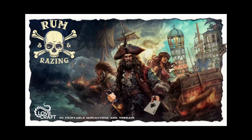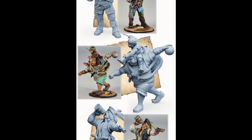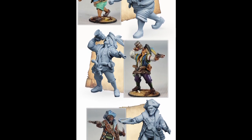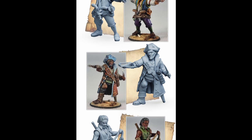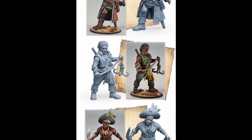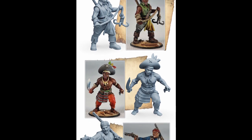Moving on from physical reward campaigns onto the STL rewards. First up, we've got Rum and Razing by Iain Lovecraft. If you are familiar with repeat and regular STL creators, you might have heard Iain Lovecraft's name — he's a very prolific and top-notch STL sculptor with plenty of campaigns on Kickstarter and beyond. Super reliable, very high-end sculpting — this is a premium-end sculptor and creator. This particular campaign is for a couple of sets of pirates: pirate-style characters with a female group and a male group that you can mix and match.